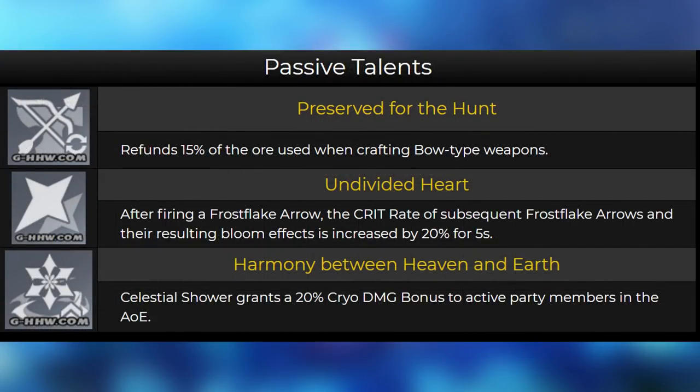Moving on to Ganyu's first passive, it gives a 20% crit rate on Frost Flake Arrows and the resulting blooms after one Frost Flake Arrow is fired for six seconds. This encourages you to spam Frost Flake Arrows and allows you to invest more into crit damage without worrying too much about the rate, especially if you have cryo resonance or a four-piece Blizzard Strayer set. Her second passive gives a 20% cryo damage bonus to all active party members within her burst field, including herself. The overworld passive just saves ore when crafting a bow.